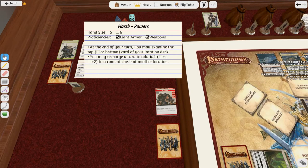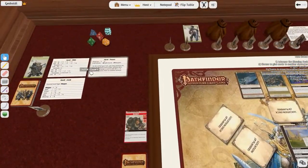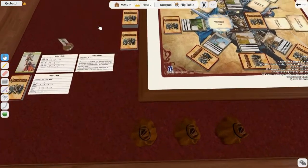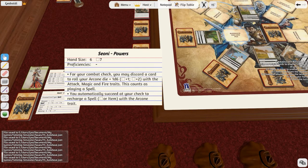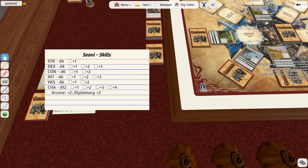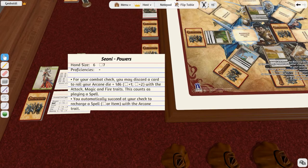Let's look at Harsk's abilities. He's proficient in light armor, has a hand size of five, and is proficient in weapons. At the end of his turn, he can examine the top card of whatever location deck he's at - a nice little scouting ability. He may also recharge a card to add a d4 to a combat check at any other location. Now let's look at Sione - hand size of six, proficient in nothing. For her combat check, she may discard a card to roll the arcane die plus d6 with magic, attack, and fire traits. Her arcane is a d12 plus 2, so not bad at all. And arcane spells automatically go back into her draw pile.